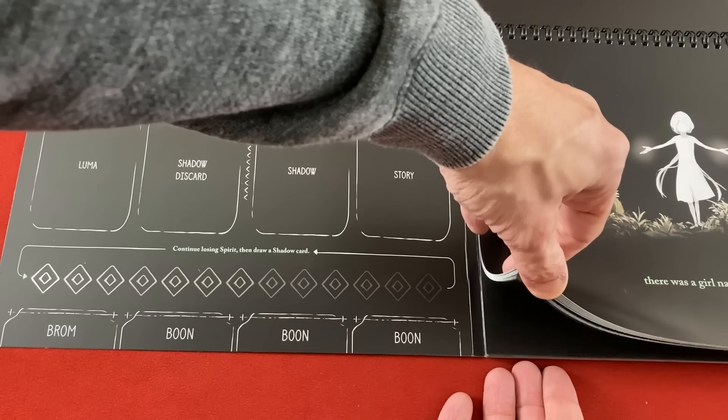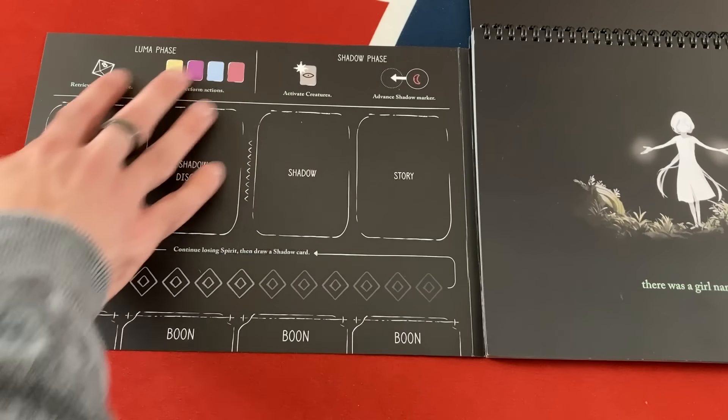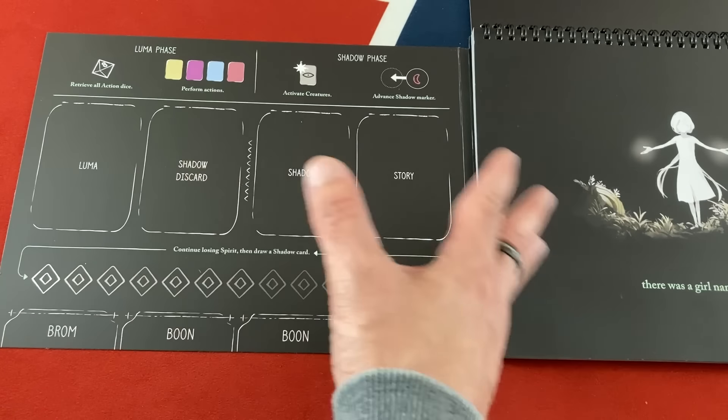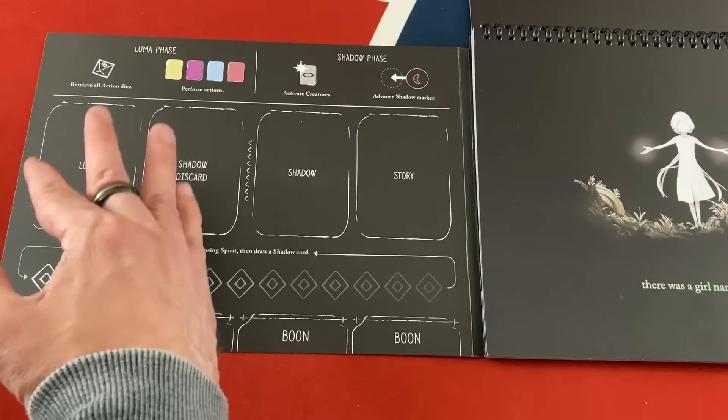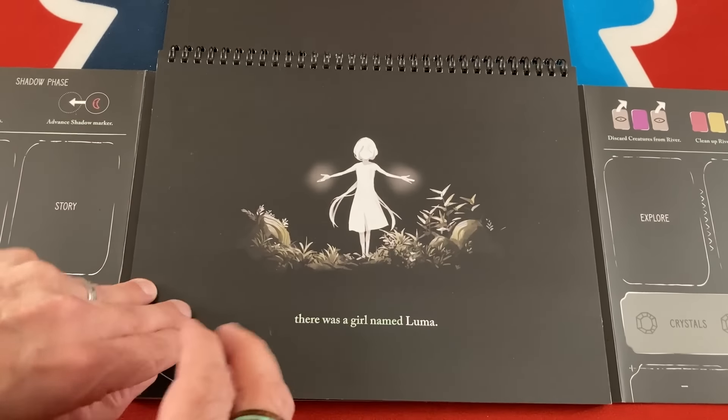To explain what you're seeing here: this is a booklet that's going to take you through the storyline and the stages of the game. You always have this left and right leaf that kind of fold out to control the actual action of the game and some of the key action spaces. We'll get to that in a second. Let's keep folding.